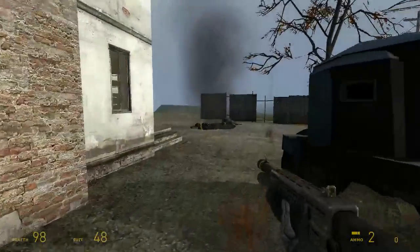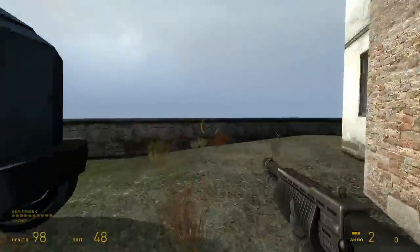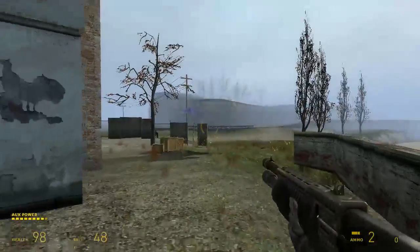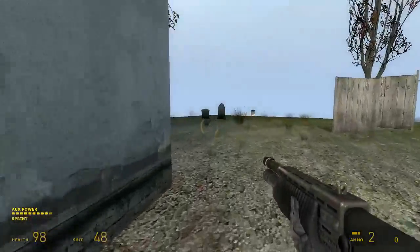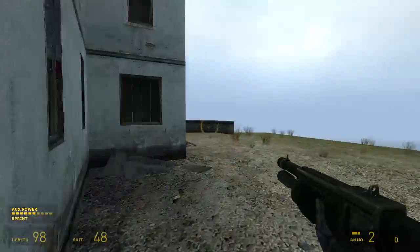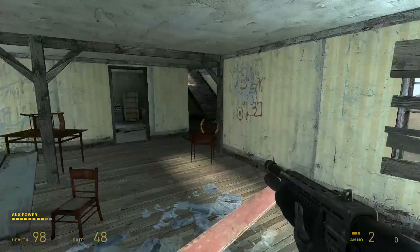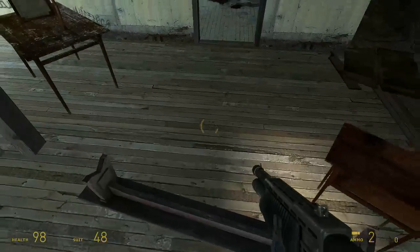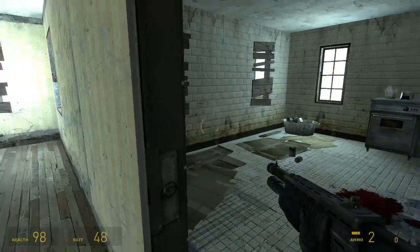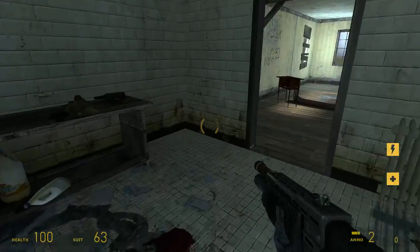Greetings, travelers. Welcome back to Half-Life 2 with the disappearing army buggy. This will have to go through that open hole in the wall that we saw. There's another way down, like we saw before. This area is pretty empty, but there's some help, which is always appreciated.